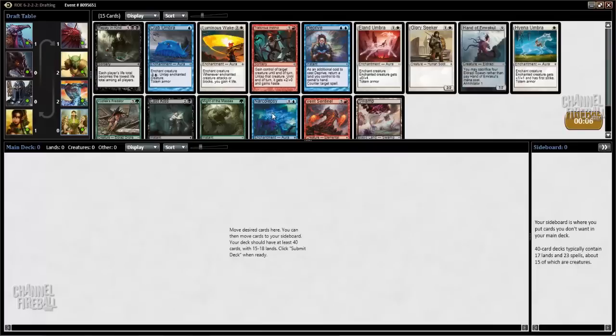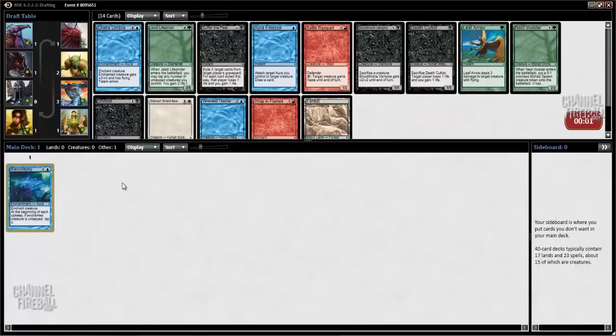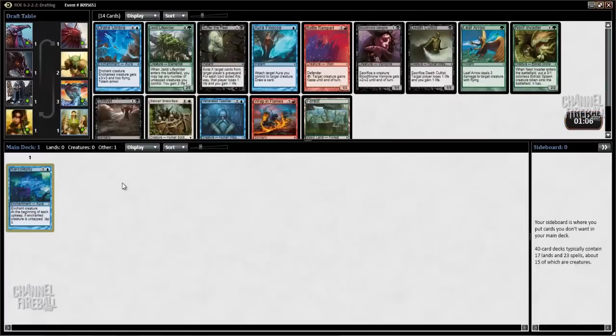In this pack, it's between Kozilek's Predator and Narcolepsy, and I'm going to take the removal spell. Predator is nice, but the two-mana removal spell that kills anything and deals with auras — even the totem armors — is really good.